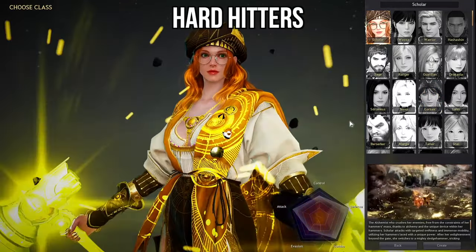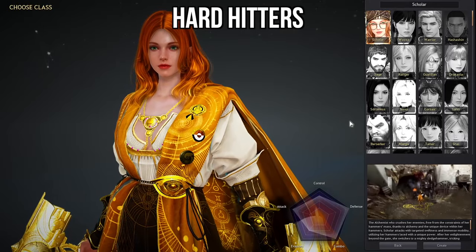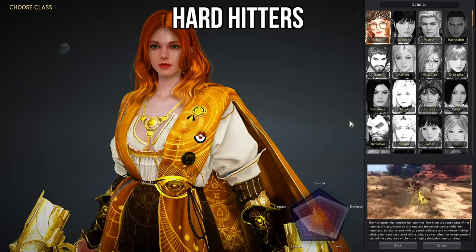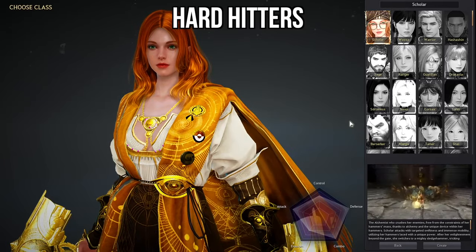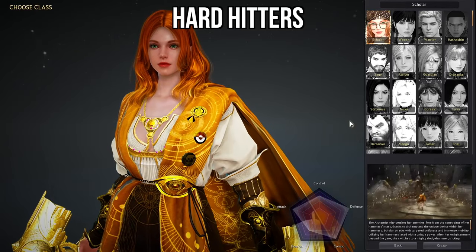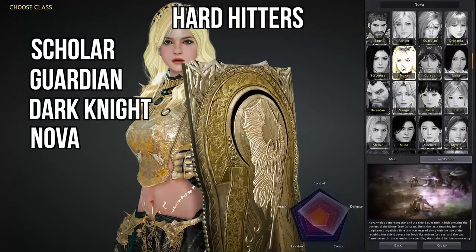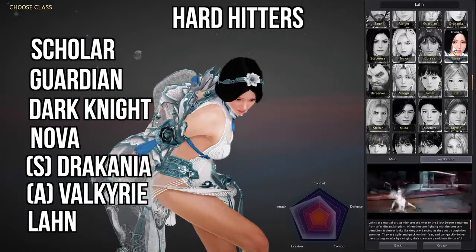Next up comes the Hard Hitters. These are the classes that may feel a bit slower, but they hit insanely hard. These classes aren't a bad idea for beginners to main since they don't typically have a high actions per minute — but don't let this grouping fool you, playing these classes can destroy their enemies quicker than you may think. This would be classes like the Scholar, the Guardian, the Dark Knight, the Nova, Succession Dracania, Awakening Valkyrie, and the Lahn.